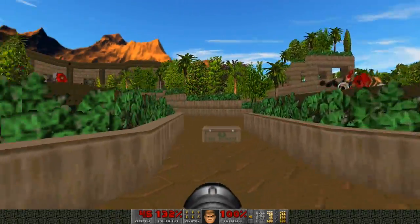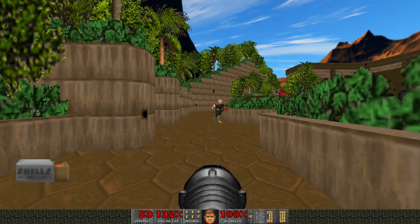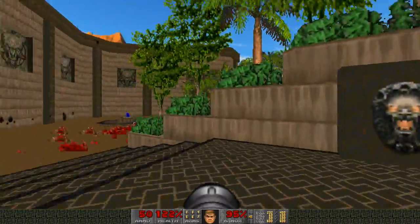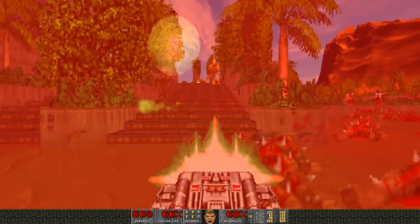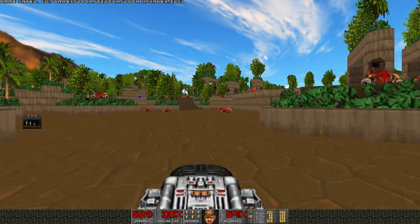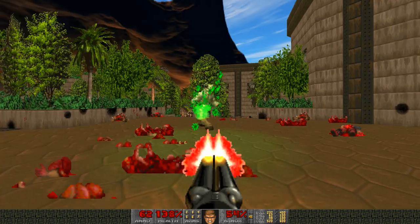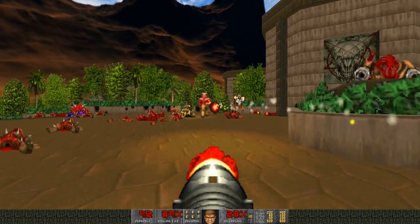It unleashed more hell — more hell has been released, for only $9.95. Holy shoot! What in the world? He's carrying dynamite — they're suicide TNT guys. That's kind of cool. I saw an arch vile. I am not messing around with those guys, and I'm going to save my game here before I end up dying. You don't mess around with arch viles — that's for sure.